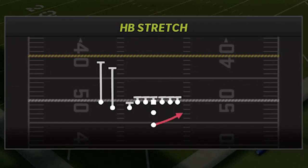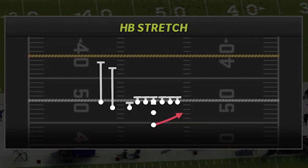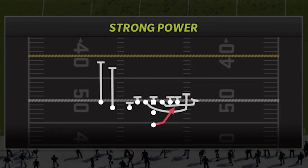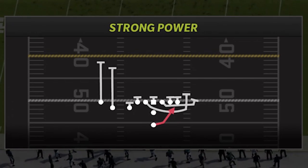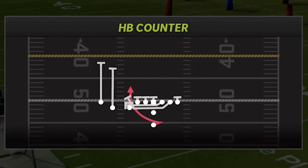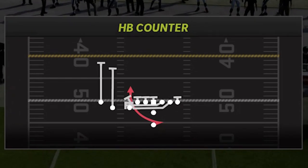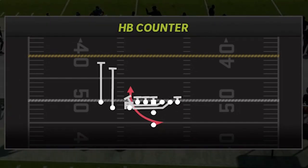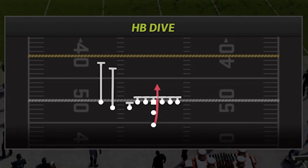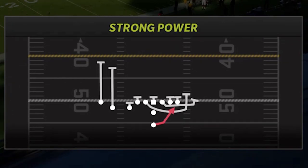The most consistent run is probably the stretch — that's the meta when it comes to outside runs, it's the most common. Although I feel the strong power can be more explosive consistently if it were more available. You also have the halfback counter, which is good if your opponent starts shifting in the direction of the strong power or stretch run. And then the dive is important because you always want an inside run if your opponent starts spreading their line to stop outside runs.